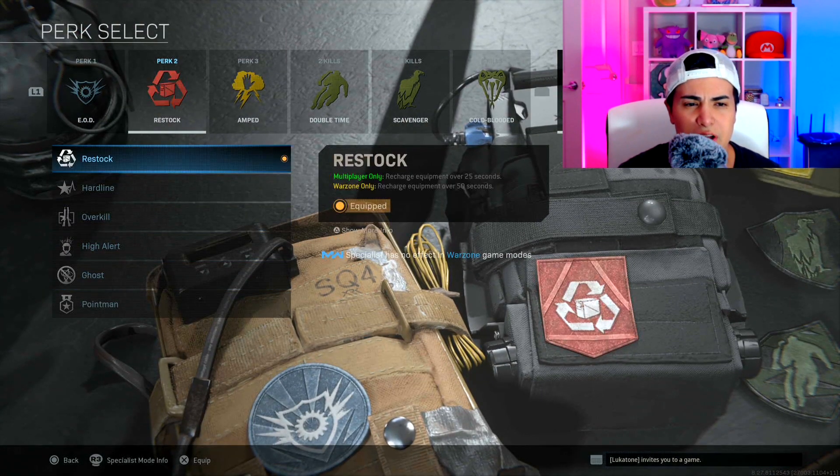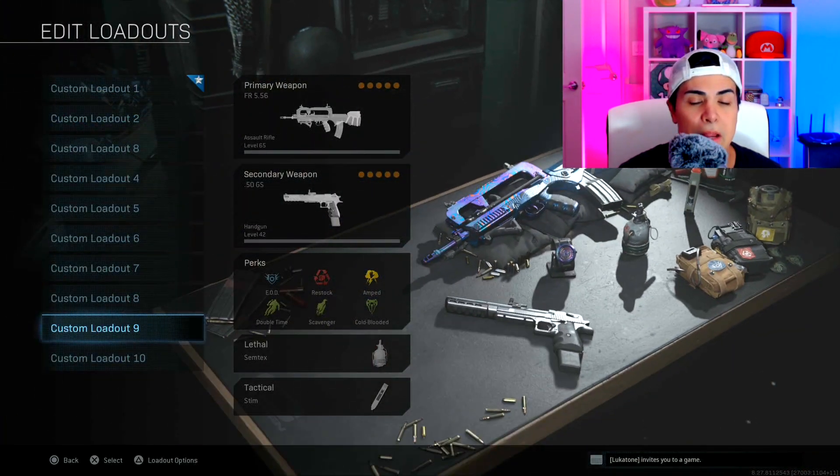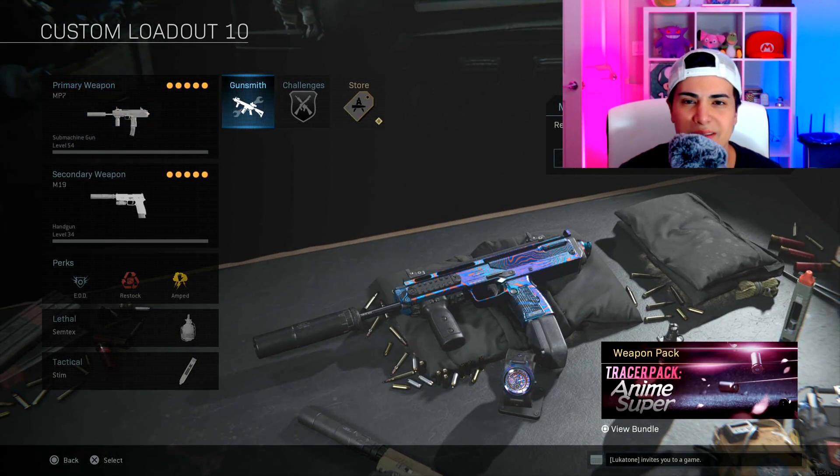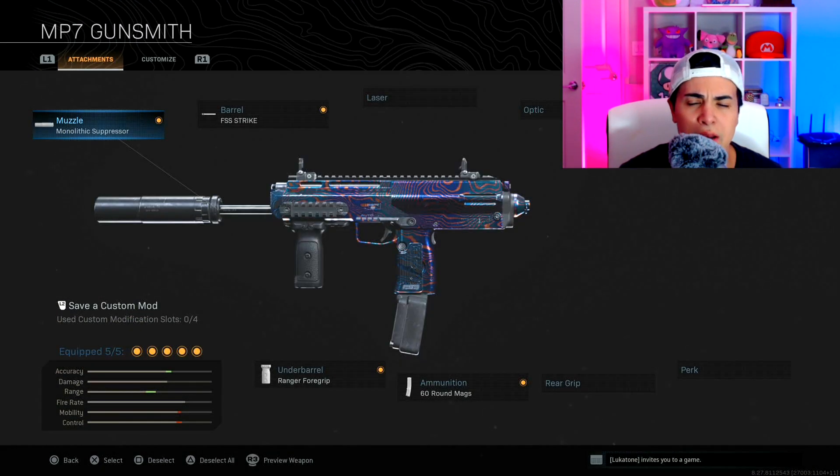Perks are EOD, Ghost, and Amped, with Stun Grenade and Shrapnel. I can switch Ghost for Restock if I want. My last class and one of my favorites — I hope you guys try it — is the MP7.